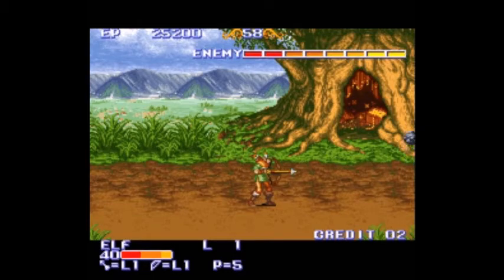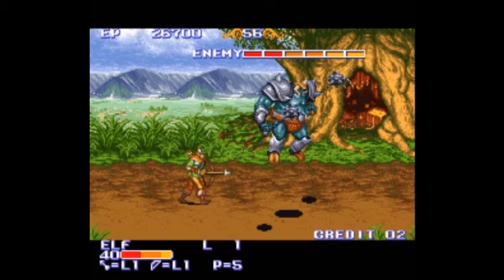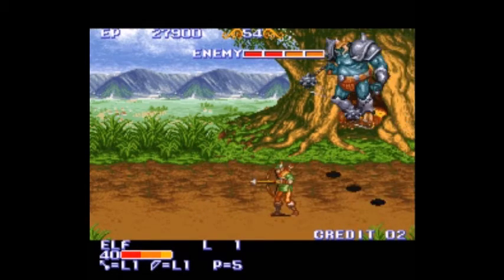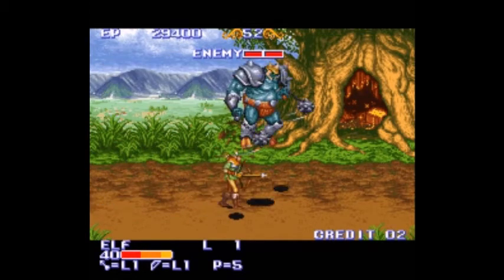The enemy health bar is up there. Here he is — the Orc King. You can move up and down on the screen, so try to stand on the same level as where his middle shadow is — where he actually is — because then you won't get hit and you can keep striking him. Note that this guy is not that hard.